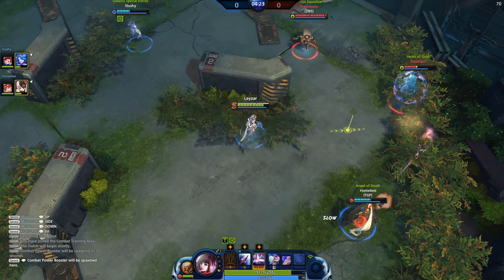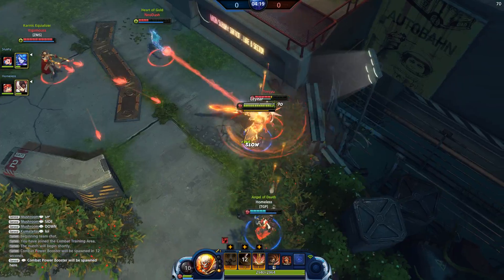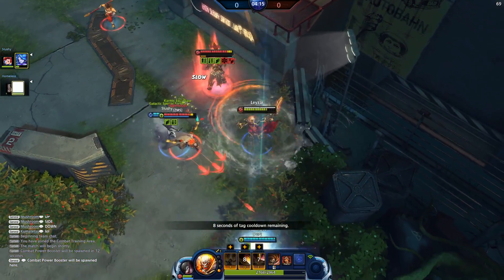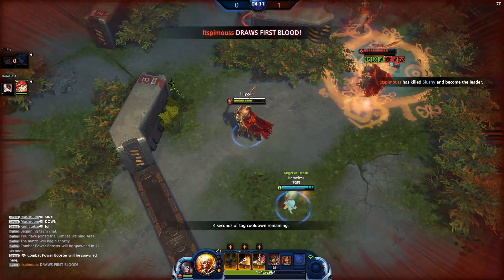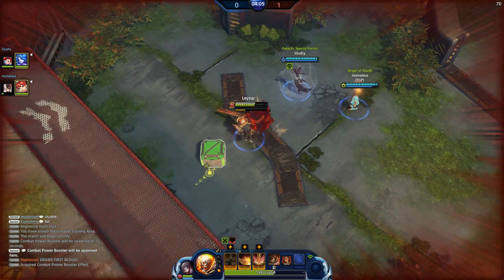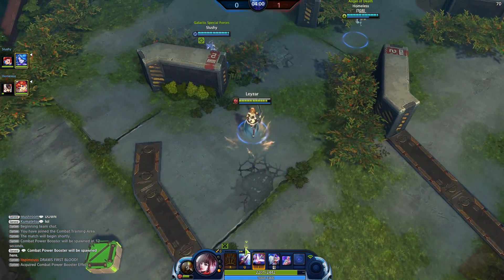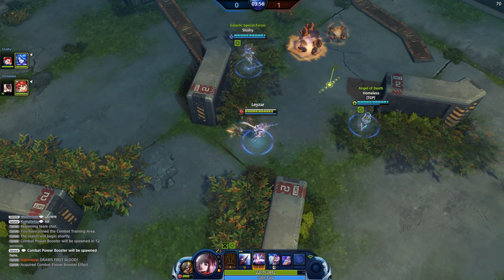Gotta be careful — hold on, let me switch to tank. I'm gonna charge right in! My E ability — oh yeah, that's gotta be a kill! Apparently not. I'm gonna activate my right-click, which is basically a shield. Hey, somebody else grab that — I don't need it. Let's put more points into Q.